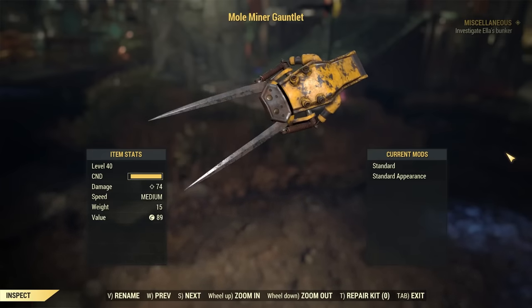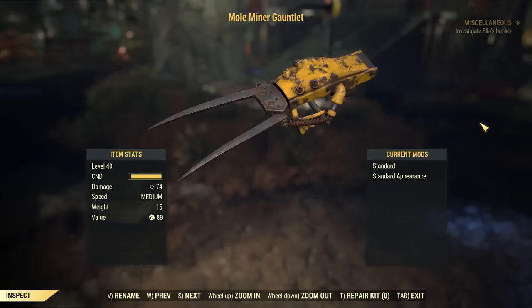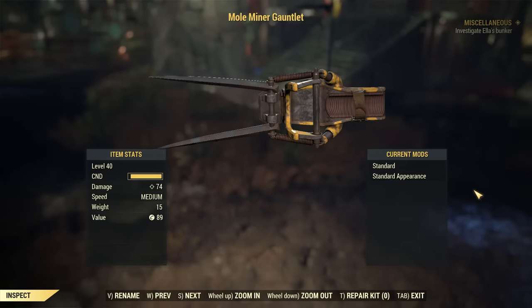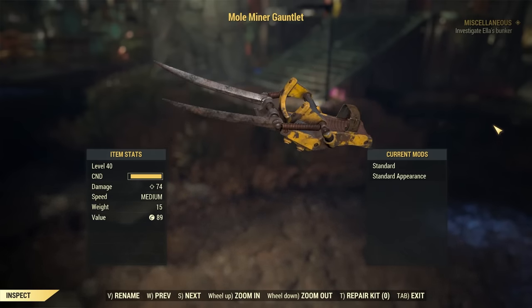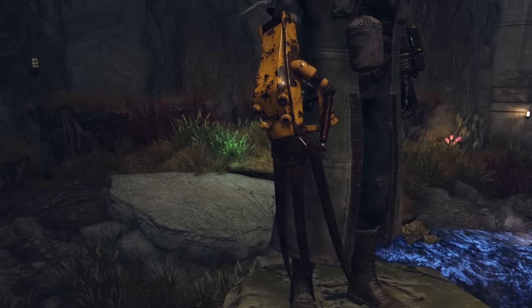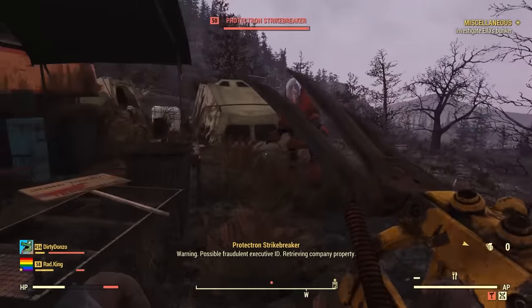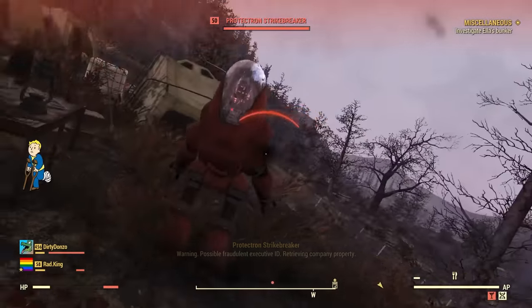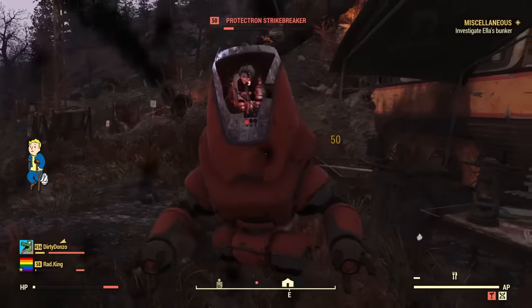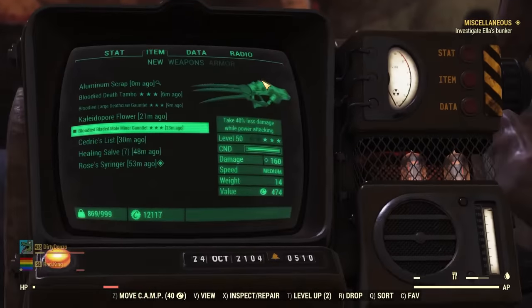Fallout 76 has one more gauntlet — the Mole Miner Gauntlet. Rather than animal remains, it has an industrial look with two large blades protruding from it. Damage-wise it is fairly average, with one mod that adds an extra blade and causes bleeding damage. It honestly resembles the Deathclaw Gauntlet with two cutting edges and only one modification to add a third blade. Commonly found on Mole Miners, the crafting plan can also be found on them. The design gives the impression it is fashioned from industrial materials left around the Ash Heap for Mole Miners to repurpose.